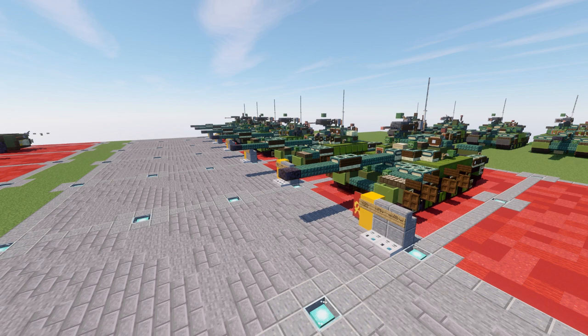The T-72 is one of the most iconic Russian tanks — really the workhorse and backbone of most armored divisions. It is still being used today in versions like the T-72B3M, and remains a formidable tank on the battlefield, though it is definitely showing its age.